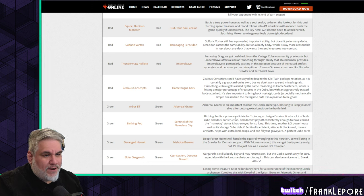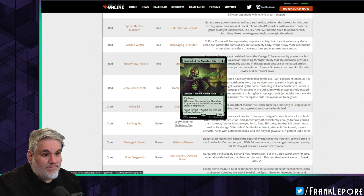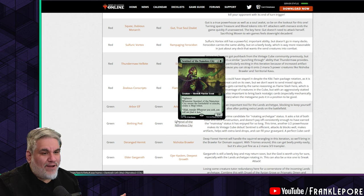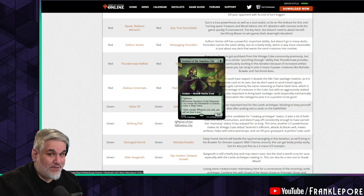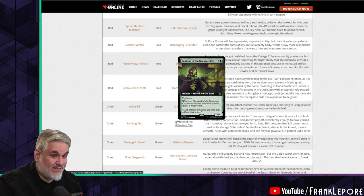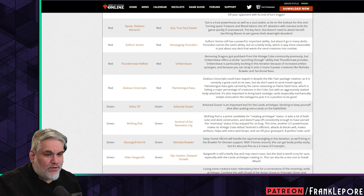Another LCI powerhouse makes its Vintage Cube debut — Sentinel is efficient, attacks and blocks well, makes artifacts, helps with extra land drops, and can fill your graveyard. This card is great. It's a three-mana 3/4 with vigilance that triggers not only when it comes into play but also when it attacks, and it's a warrior. It's got a lot going on.